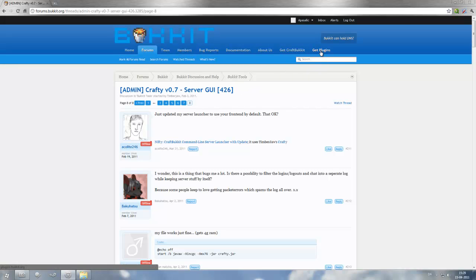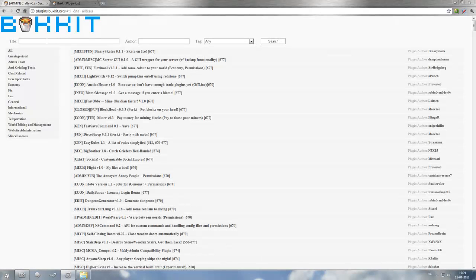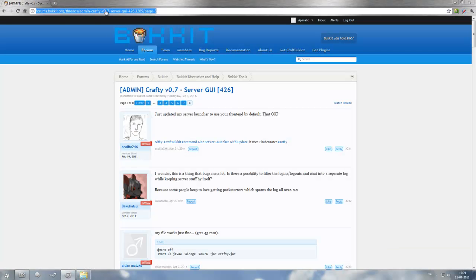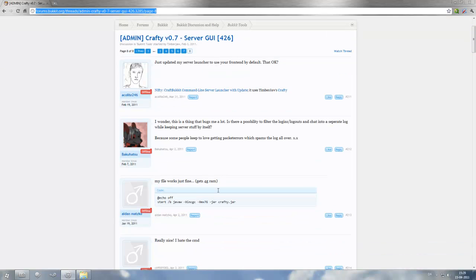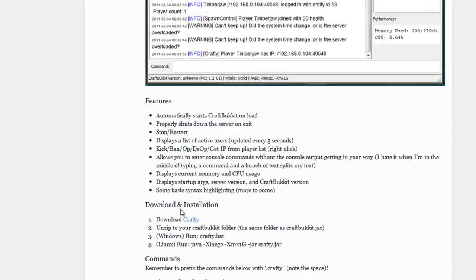So if you want to get the updated plugins, you just go into your plugins folder, go to Bukkit, click Get Plugin, and search for all your plugins and download the updated ones. All the versions might actually work for Bukkit.